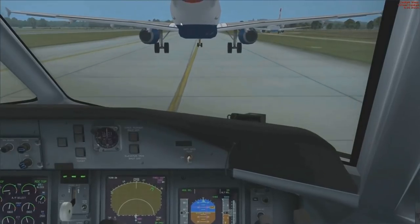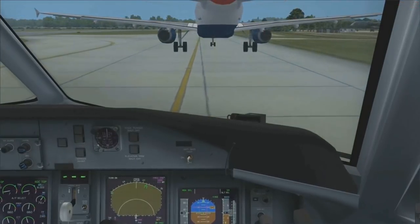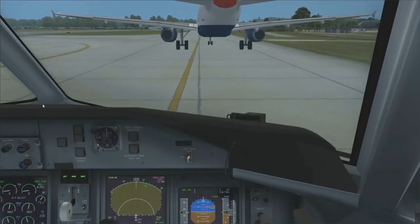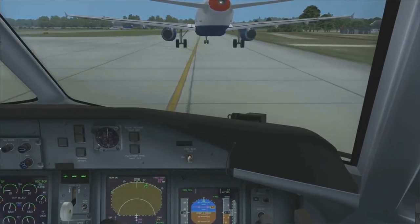Gatwick Tower, good afternoon, Austrian 690 Yankee — with a BA just deciding to go through us — with you for dual BF4. Can I have the before takeoff checklist please? Yes, you can indeed. Before takeoff checklist is as follows. Condition levers? Max! Engine rating? Checked — I've got 85, enter! Checked! The trims? Set!